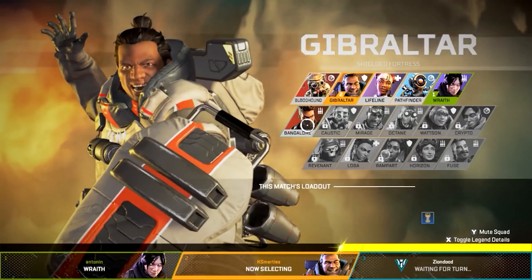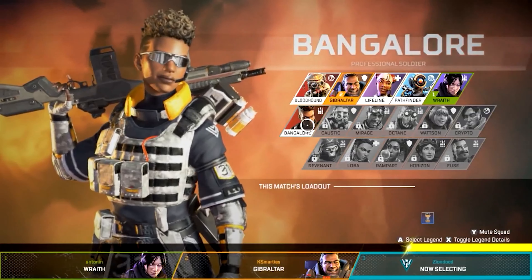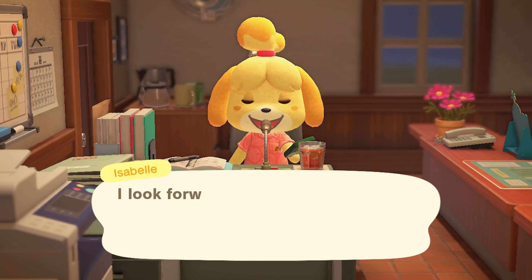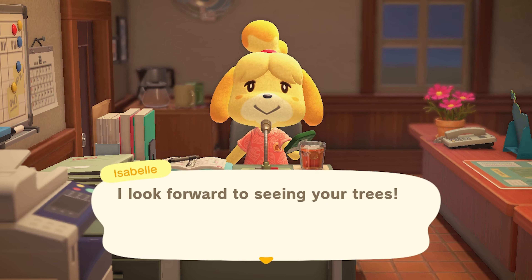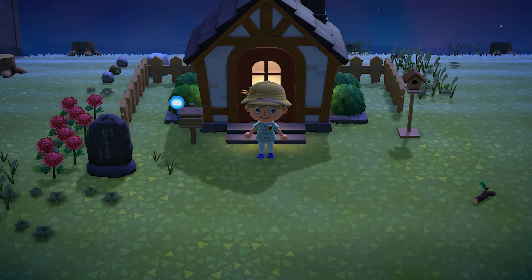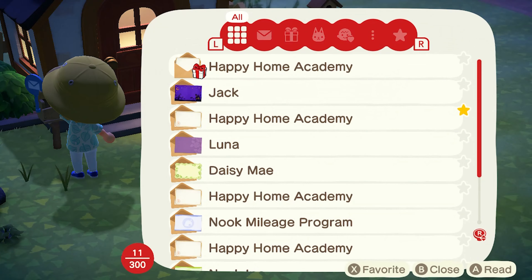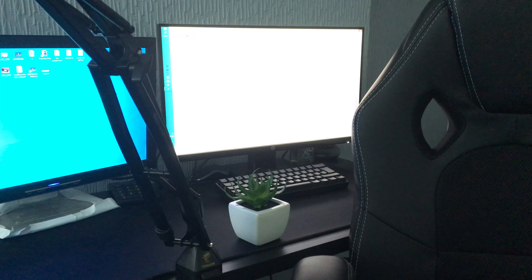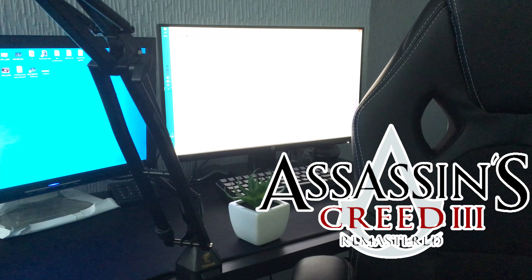For the battle royale genre on Switch, I'm giving Apex Legends a two out of five. Now for life simulators — Animal Crossing. I swear this game was made for the Nintendo Switch Lite. When I played it handheld for the first time it felt like it was meant to be played that way. There aren't any real cons, and while there are some perks to docking a regular Switch to see things more clearly, this gets a five out of five.